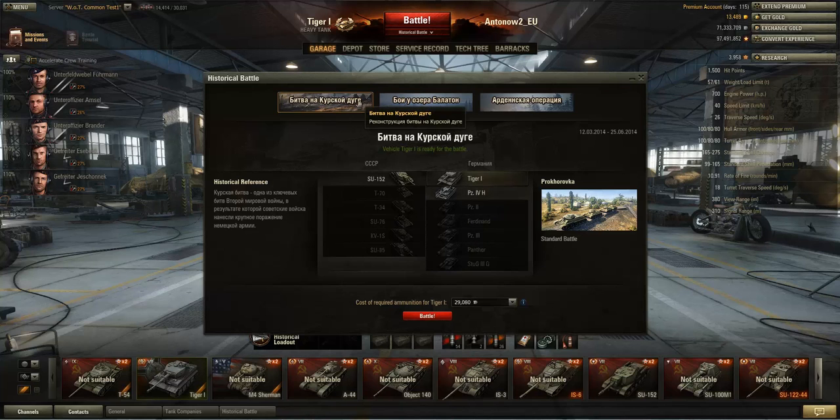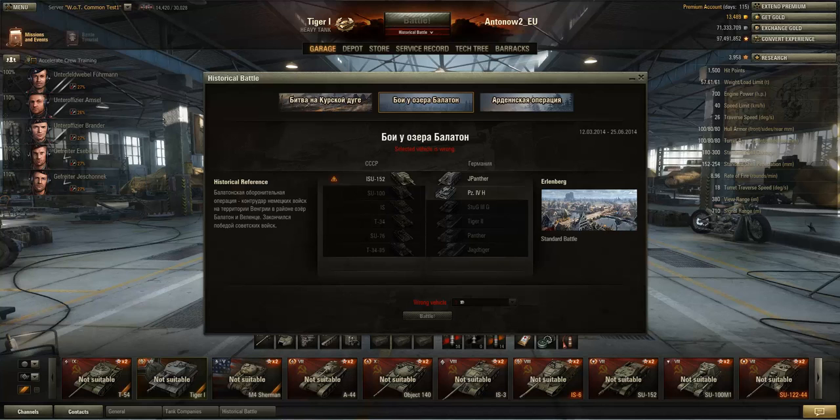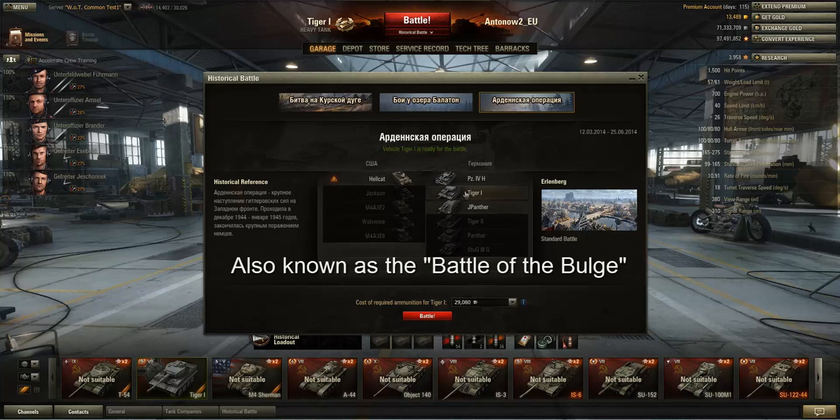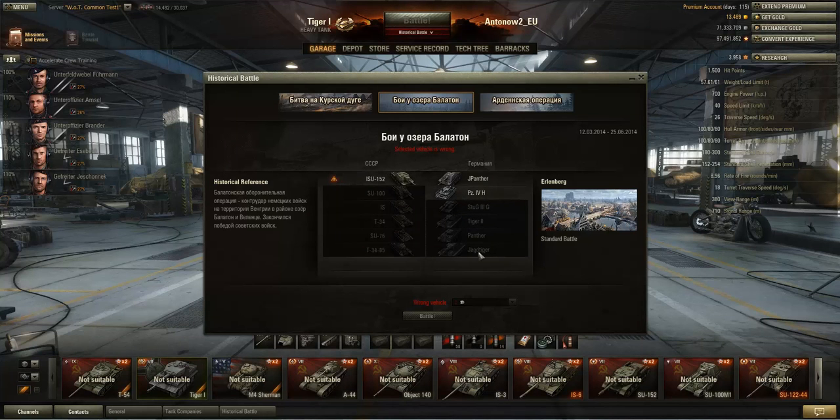At the moment you've got three scenarios to choose from: the Battle of Kursk - specifically at Prokhorovka, which takes place on the Prokhorovka map; the Battle of Lake Balaton on Erlenburg, which is Germans vs Russians; and the Ardennes Offensive, which is Germans vs Americans. If you look at the tank lineups, it's actually quite unbalanced for the Germans - you've got Tiger IIs, and in the Lake Balaton battle the Germans even get a Jagdtiger going up against T-34s, T-34-85s, and SU-76s.